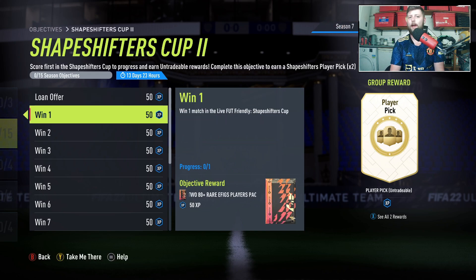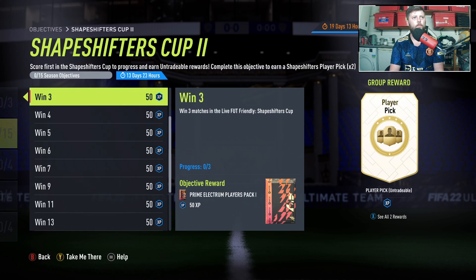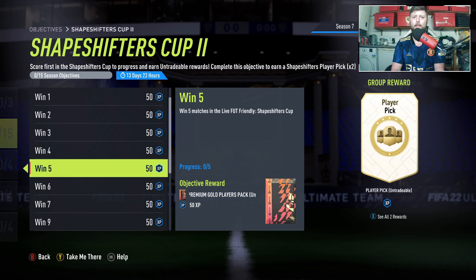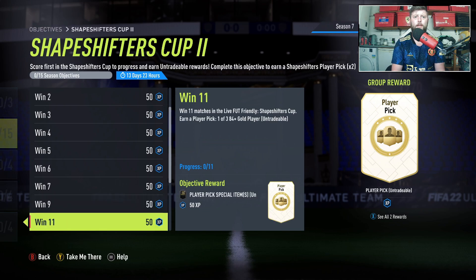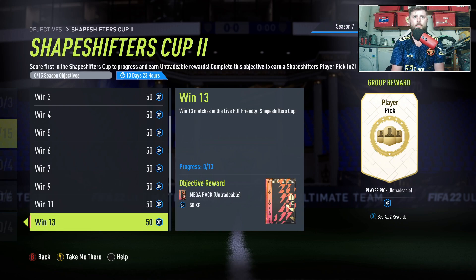Then we have the standard win milestones all the way up to 21 again. We've got 280 plus rare EFIGs, jumbo premium gold, premium electrum, a token on four — so you can technically get a token today — premium gold players, a mega pack, another mega pack, 583 plus rare EFIGs, and a player pick of an 84 plus or above. I'd like to think that does include Hero Shapeshifters but that is not confirmed until we get to the 11 wins milestone.